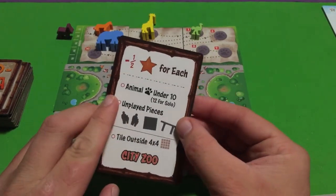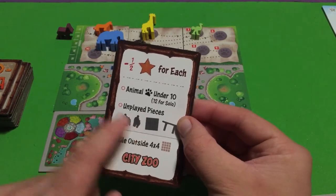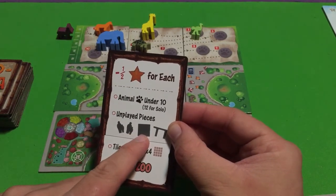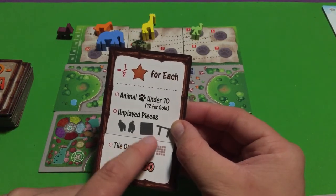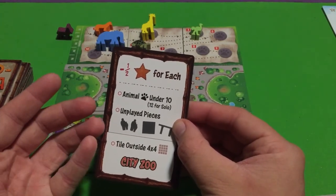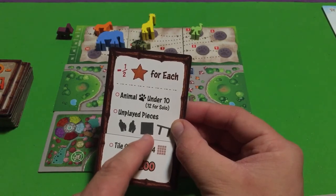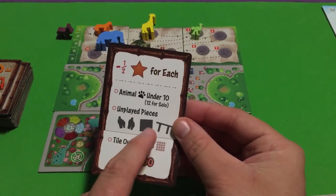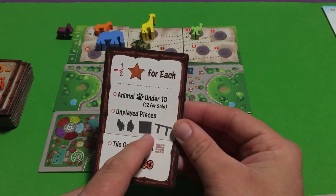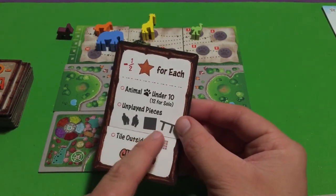Then there are unplayed pieces deductions. For every zoo visitor not placed in your zoo you get deducted half a star, which adds up fast. Also, for every tile remaining in your hand at the end — because you take actions and might not always place tiles right away — that also deducts half a point. So you don't want tiles left in hand. And if you have a monorail piece you weren't able to use, that also costs you half a point.